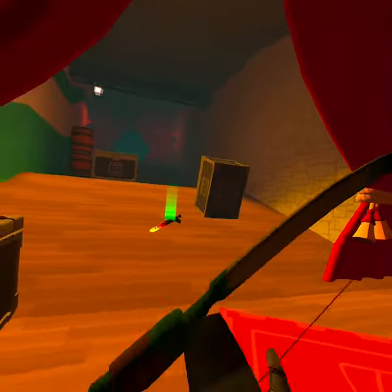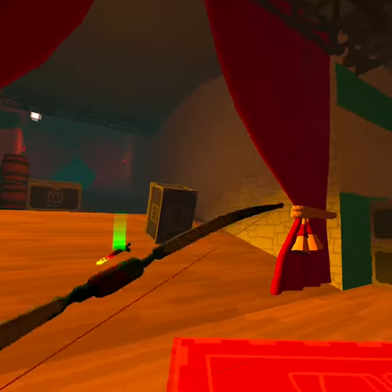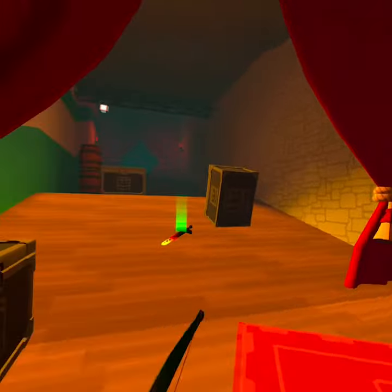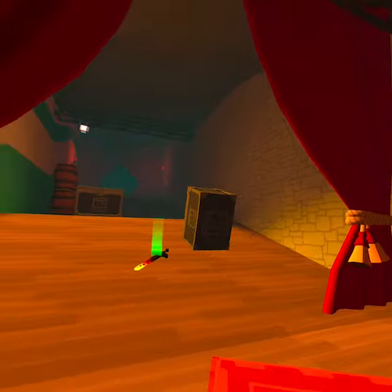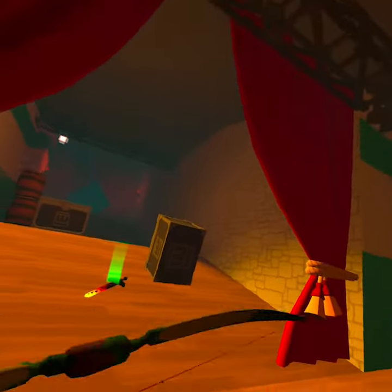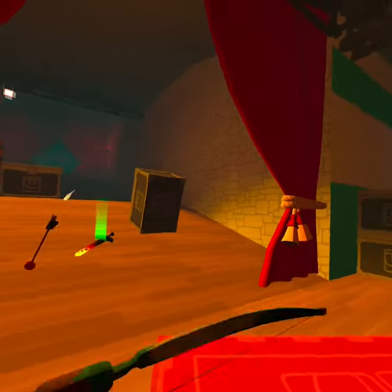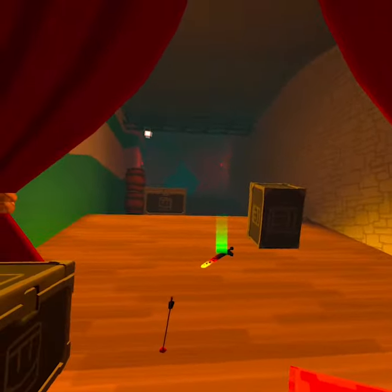Practice doing this a couple times at this speed, quickly pulling your arrow. Once you do that, it is better to use your top trigger for a better result. Keep doing this, but when you do it again, double click — when you double click it turns into a double shot.